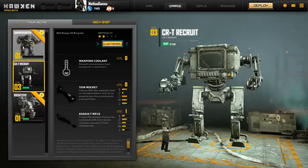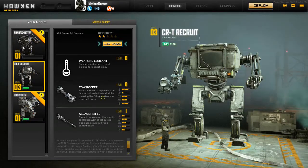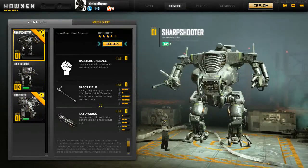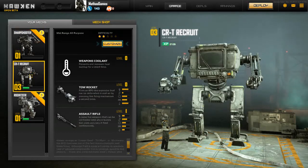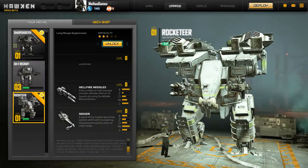I have three mechs that are free: my recruit one, which basically looks like a TV with some arms, my rocket one, and a sniper one. They all have special abilities — for example, the sniper has increased damage for a short time, and everyone has an R button for a special move. The recruit one has a cooldown ability, and the rocket one has missiles and can drop a turret by pressing R.